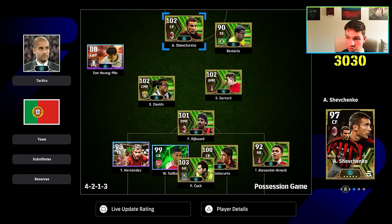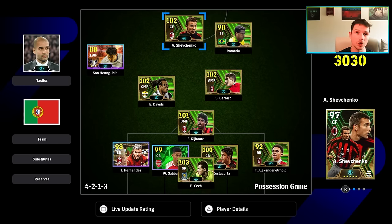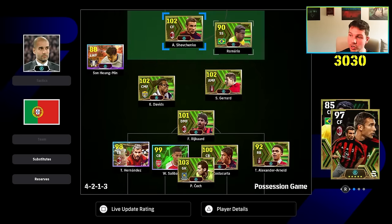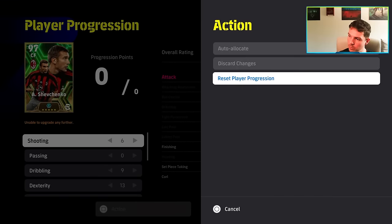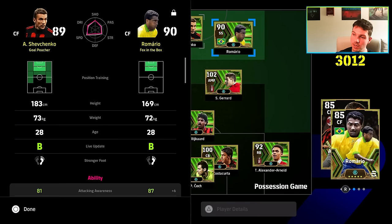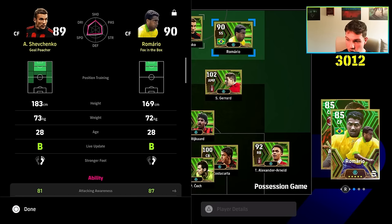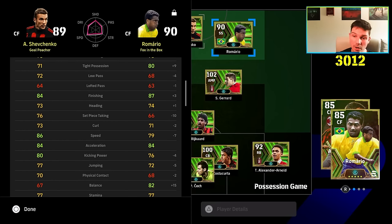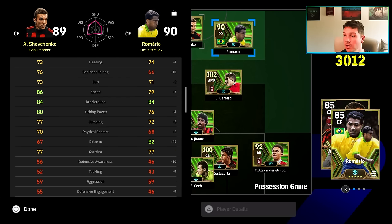There are three types of strikers: a pace, cut in and shoot like Son; a mobile running gun like Romario, Saviola, Michael Owen, the new David Villa; and an all-rounder slash target man like Shevchenko and Drogba — somebody that can shoot the minute they get the ball. The discrepancy between Romario and Shevchenko: no matter how you train Shevchenko, you won't get the mixture of stats Romario has, because Shevchenko is way taller and stronger, not as agile, not as pick-and-pop. Tight possession is plus nine for Romario. Shevchenko is faster but Romario handles better and is more mobile. It's AI, player style, player ID — everything like that, and you can circumvent a lot of that with player skills.